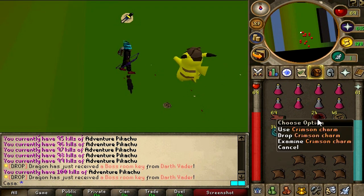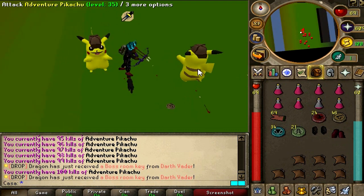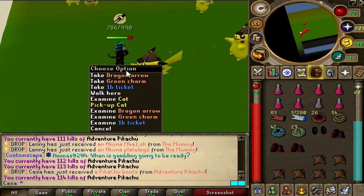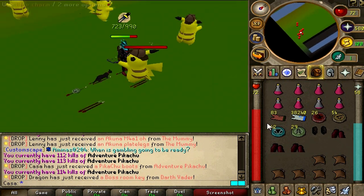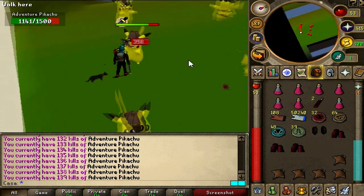We also have 34 blue charms, 21 green, 24 crimson, and 46 gold charms. Let's keep going — Pikachu boots again, but sadly it's a duplicate. Instead of these boots, this could have been a minigun. Well, rest in peace. Let's keep going — 50,000 one-bill tickets, let's go!